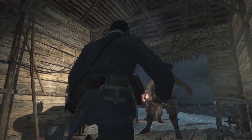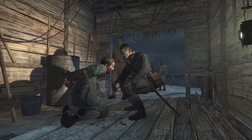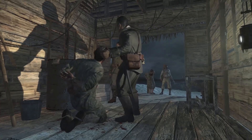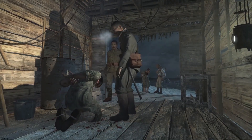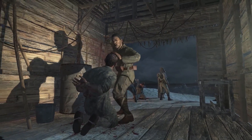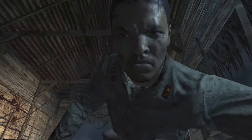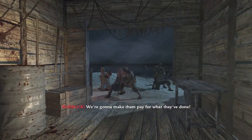First moments of the mission — the player character is captive and being beaten. The enemy gets what he deserves — it's karma. Now we're free and the action begins. We're going to make them pay for what they've done.